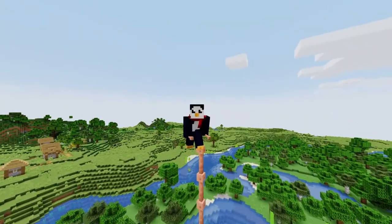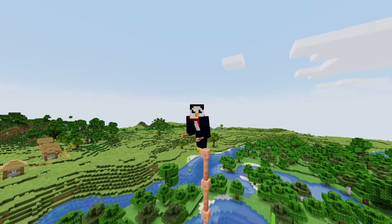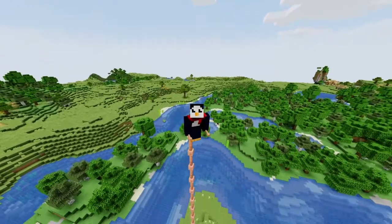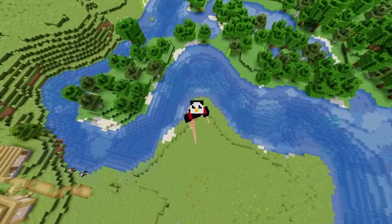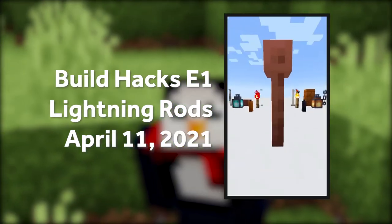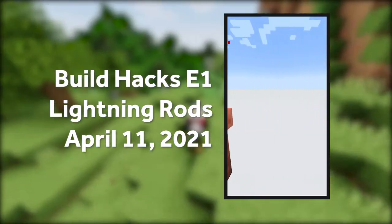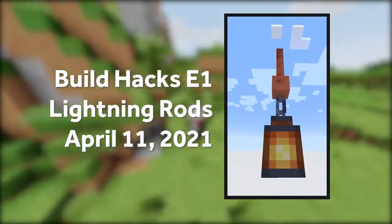Lightning rods are also built out of copper and they're a seriously cool addition for this style of building. You can use them a lot like end rods or pipes in the way that they connect to each other and form these long chains. Fun fact: my very first build hacks video was on lightning rods. Honestly I missed out on a ton of cool uses for this block so there's a good chance I'll make a sequel sometime in the future.